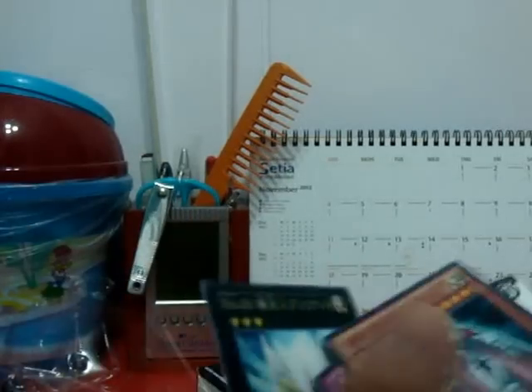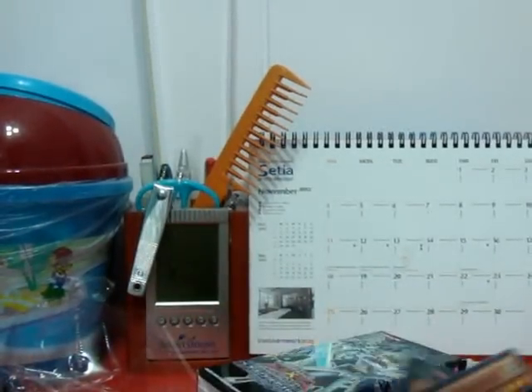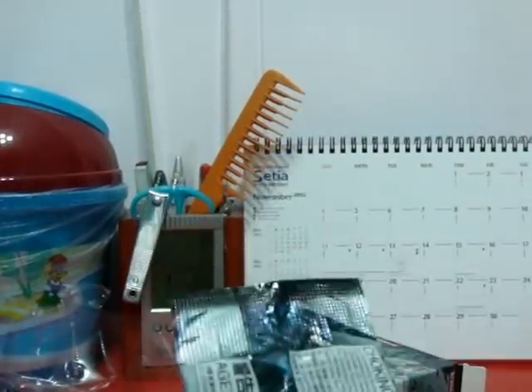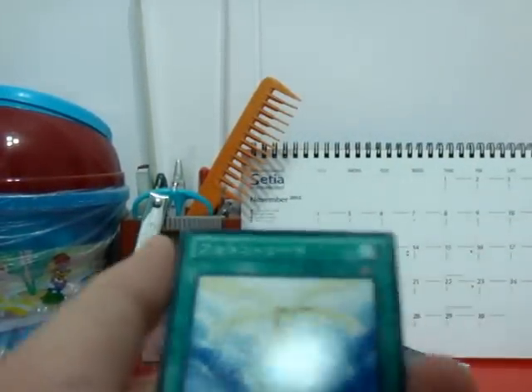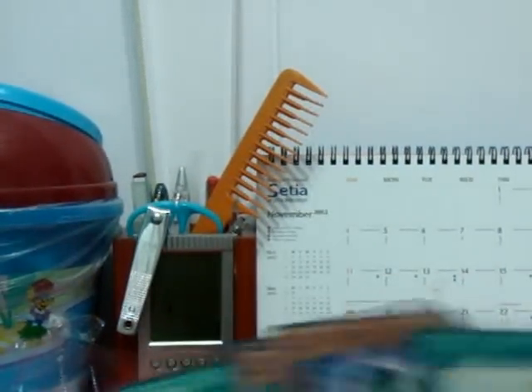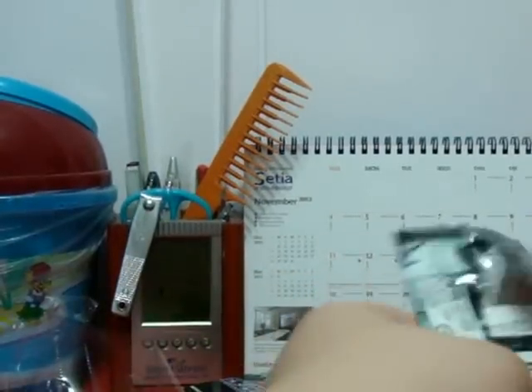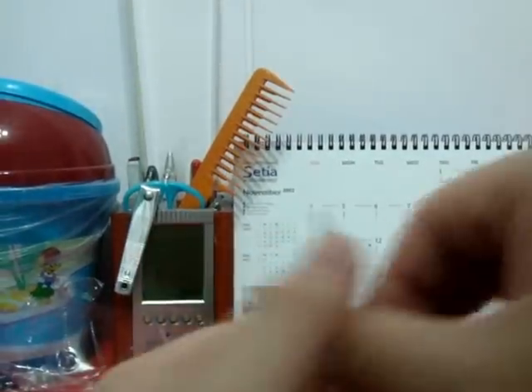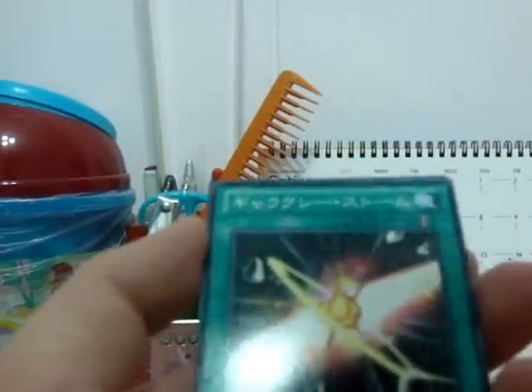Number 20, Giga-Brilliant — was ultra rare last time, now it became a rare. So there are three numbers in this pack. Light Serpent went from a super rare down to a common. Photon Circular again, and a quick-play magic card for Photon.